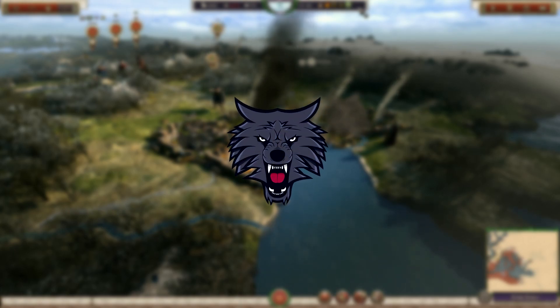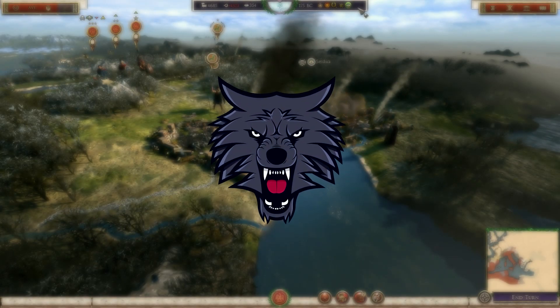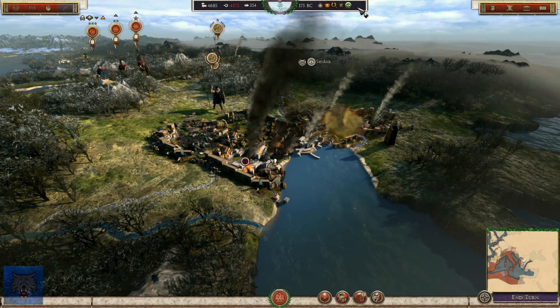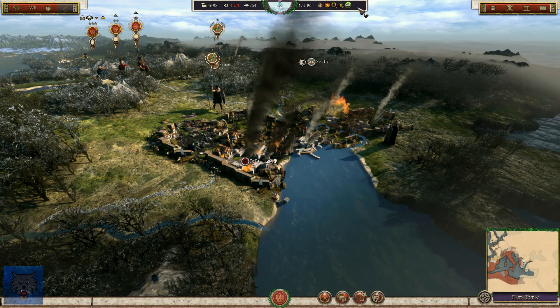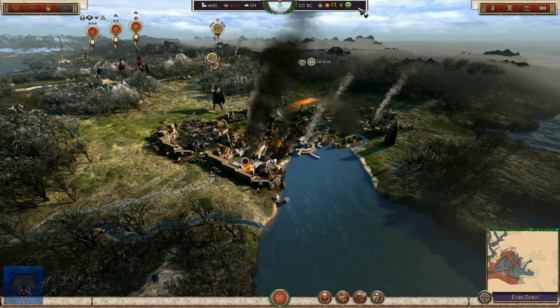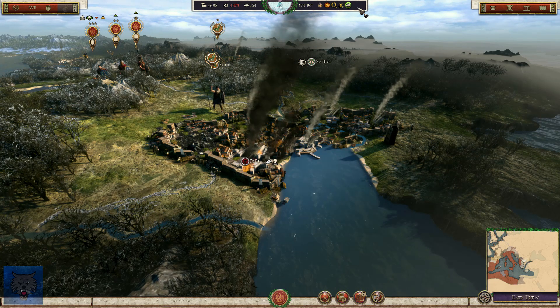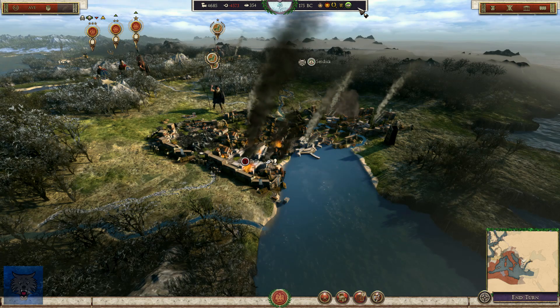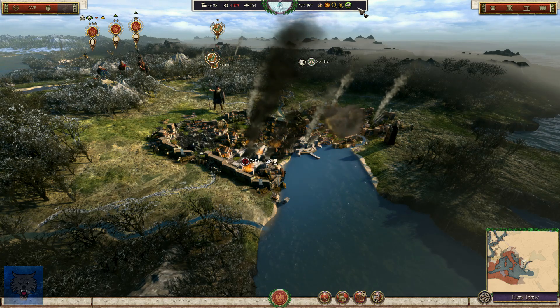Hey guys, my name is Simpsie. How are you all doing? Welcome back to some more Ancient Empires Total War for Total War Attila. Here today, we're going to be continuing with episode 6 of my Roman Republic series. If you guys are still enjoying the series and would like to see more, the best way to ensure more content is to leave a like. Subscribe if you're new around here with notifications on. Let me know in the comment section down below your feedback and suggestions for the series thus far.